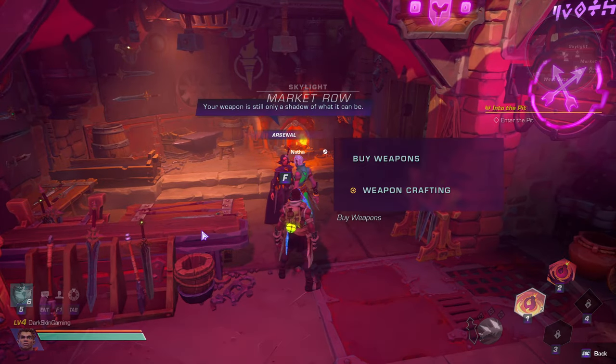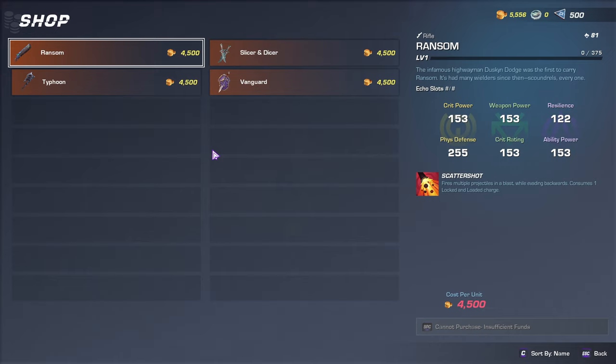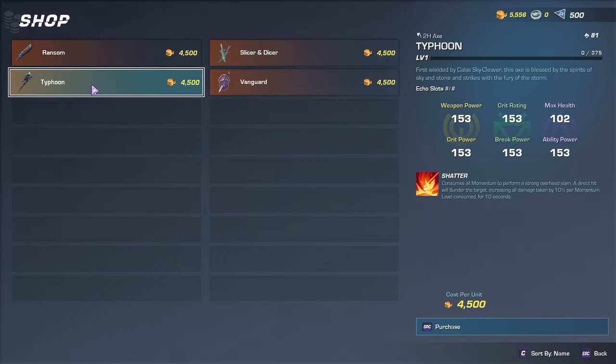Once you're there, make the first right and you'll see Arsenal — she's right here. Talk to Arsenal and as you can see, you can buy weapons. This allows you to buy one of the four starting weapons in the game: the shotgun rifle, Slicer and Dicer which are the daggers, the Vanguard which is the sword and shield, and the Typhoon which is the two-handed axe.